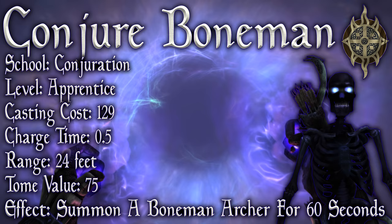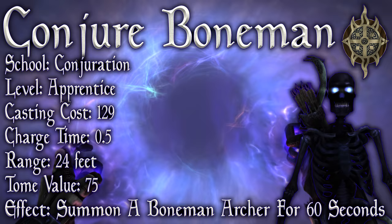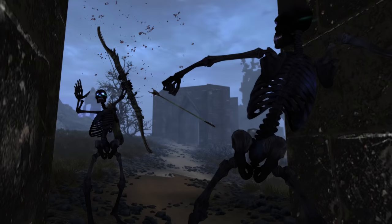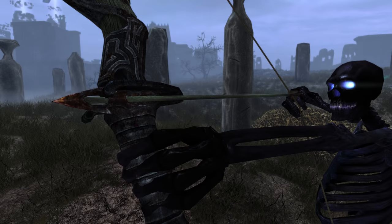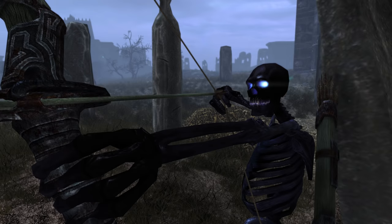Let's look at each individually and alphabetically. Firstly, Conjure Bone Man. Its school is of course Conjuration, its level is Apprentice, its base casting cost is 129 Magicka, its charge time is 0.5 seconds, its range is 24 feet, its tome value is 75, and its effect: Summon a Bone Man Archer from the Soul Cairn to fight for you for 60 seconds. The Bone Man Archer is the weakest of the three spells. It is undead and can be affected by undead-related spells. When summoned, it will be level 6, have a health of 140, with a lesser soul. Its low level makes it very susceptible to spells such as Turn Undead, even when fighting very weak enemies. It is also the only conjured ally that is an archer, so it may be useful if you need such a position filled.